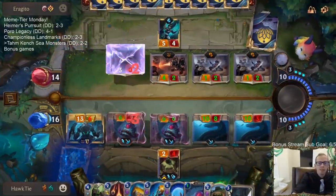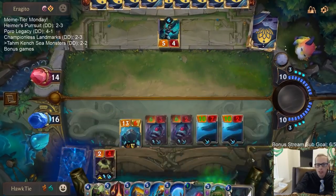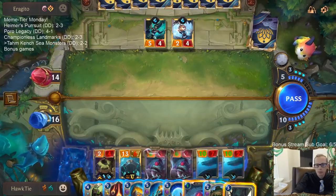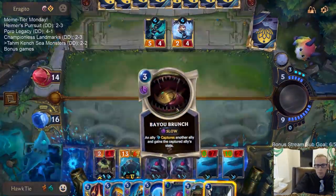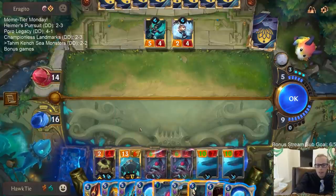If the Hoarder gets released from Tom Kench you get more treasures — that's kind of what our deck is about: Bayou Brunch, Shipwreck Hoarder, get more treasures. We didn't get to another Nautilus.